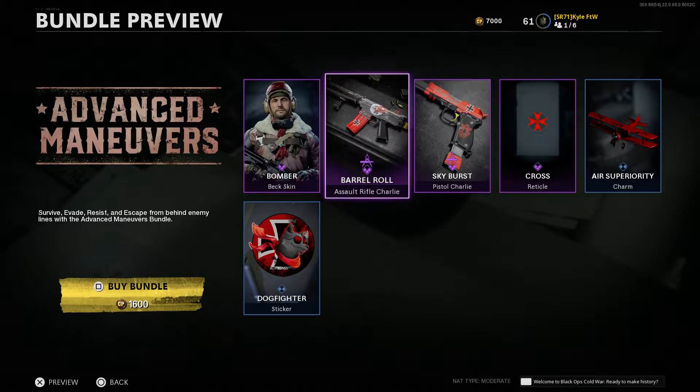Hello and welcome, my name is Kyle for the Win. Welcome back to another episode of Blueprint Review. This is episode 36 and today we are going to be taking a look at the Advanced Maneuvers Bundle, which was added into my store yesterday.